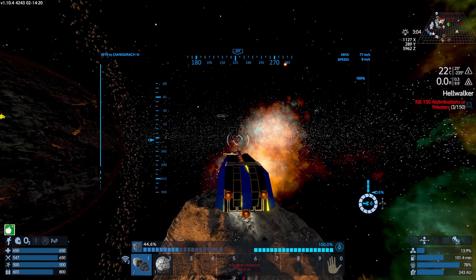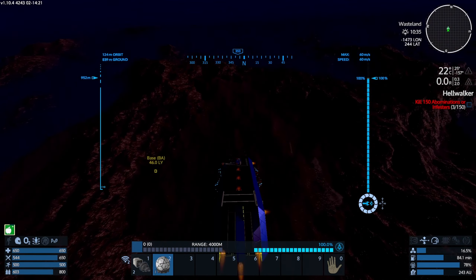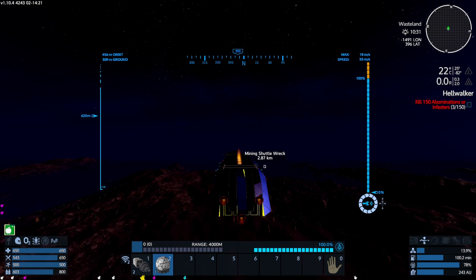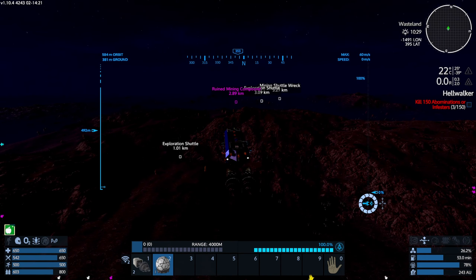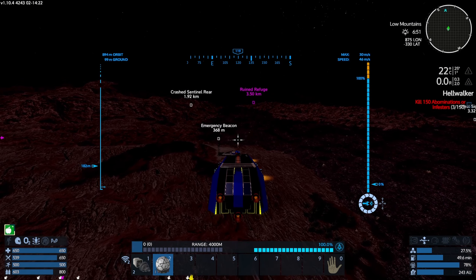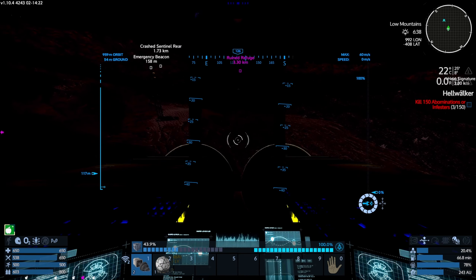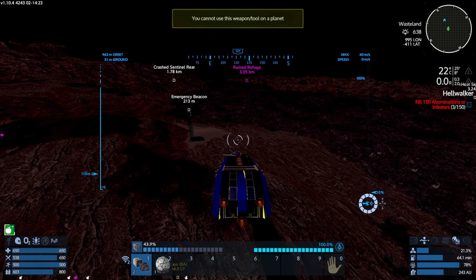And there we are — it's a dead planet, it has no resources, but it does have some features that look like trees. There's a dependent biolab, a ruined mining operation, and there's also an emergency beacon which I would like to investigate. There's also a bunch of crash sentinels and crashed ships. Before that, I would like to see if these drills work on a planet — I don't think so. Yeah, I cannot use this on a planet. Let's go investigate this — I smell trouble.